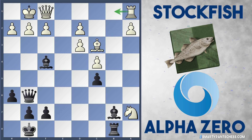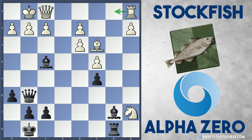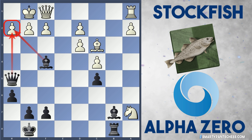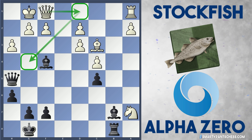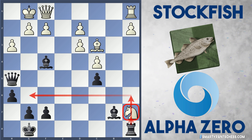Stockfish plays Bc3, protecting the d2 pawn, leaving their knight on a7, and preparing Rb1 to try and trade rooks off — all very logical. But AlphaZero finally gets into the attack with Qh5, threatening mate on h2. Stockfish plays h3 with the idea of Qd1 and then Qg4 to try and trade queens off. AlphaZero now plays Ra8, attacking the knight and preparing Ra6 then Rg6 to join the attack on the kingside.